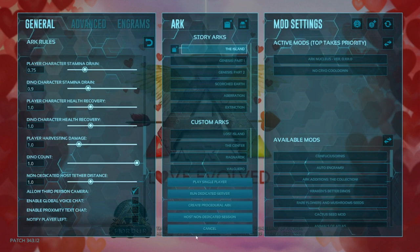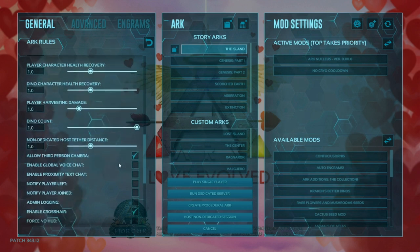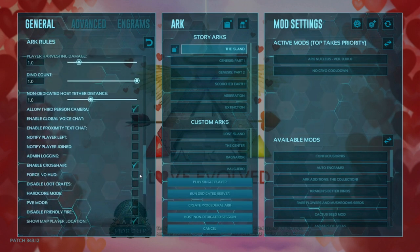Dino count is at one. Non-dedicated host tether distance — if you were playing with friends, I would up it. Xbox players, you do not have non-dedicated host tether distance at all; you're stuck with the basic distance due to the limitations. I'm not sure if Series X got an update that added it, but I'm pretty sure even on Series X you can't do it. Allow third-person camera — yes. Then we have enable crosshair — you can leave this off if you feel like having a more immersive experience where you have to use the sights on weapons more.